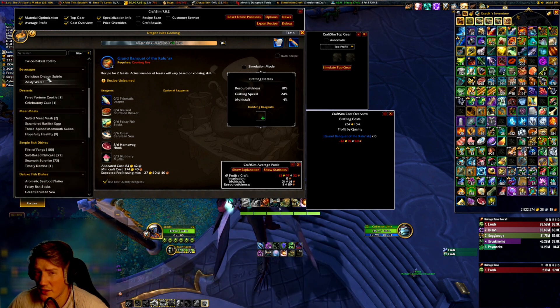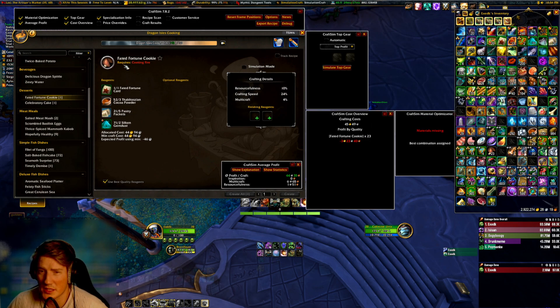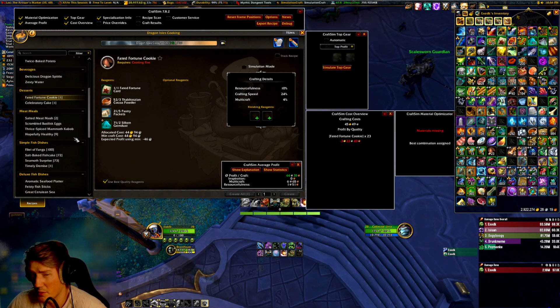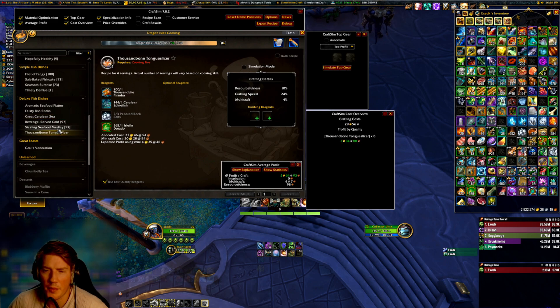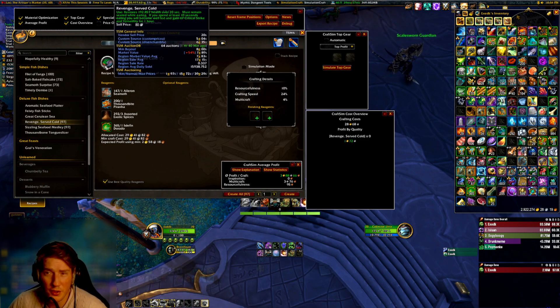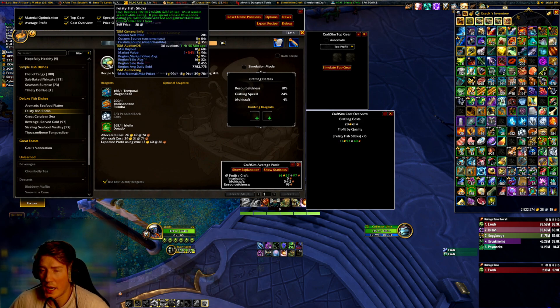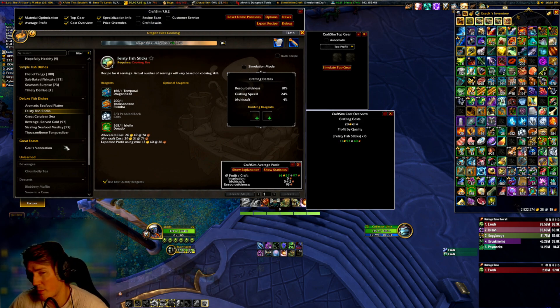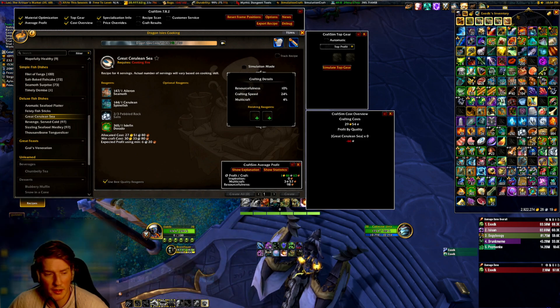On top of that, you have the Fated Fortune Cookie. This is the main stat single-use food. I keep a stack of these on me just so I can slap one on whenever I need it. Here you can use the Uigui Chocolate and the extra multicraft, which may or may not be worth it depending on the prices. As you can see right now, this one is barely worth crafting. And lastly, you have these foods — the Deluxe Fish Dishes. This is six different foods that give two different secondary stats as the buff. They sell pretty well, and some of them are profitable, some are not particularly profitable, which is going to vary throughout the week.